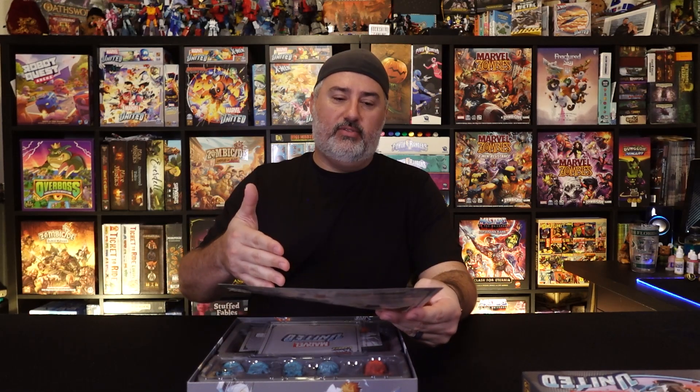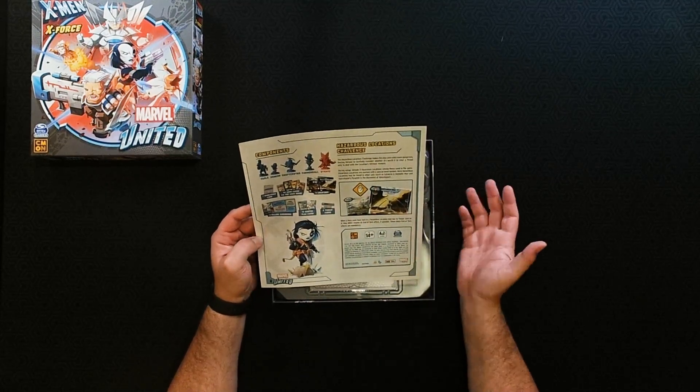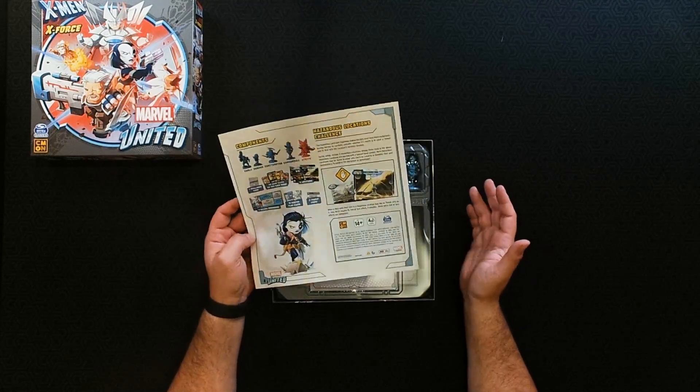So this is the X-Force leaflet right here. We flip over and we've got our components list and our Hazard Location challenge. The hazard location challenge makes the play area even more dangerous, forcing heroes to carefully consider whether it's worth it to clear a threat only to deal with the location's intrinsic menace. You want to include three locations among those used in the game. Hazardous locations are marked with a special hand symbol. When a hero ends their turn at a hazardous location that has no threat card on it, they must resolve its end-of-turn effect.